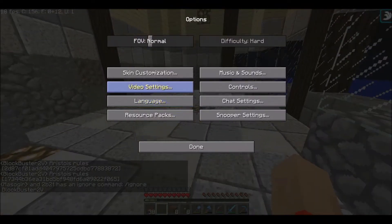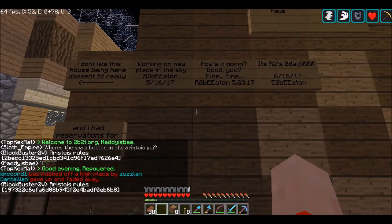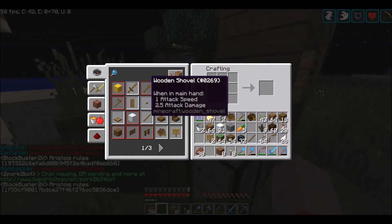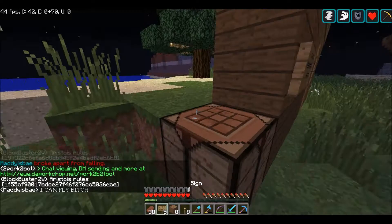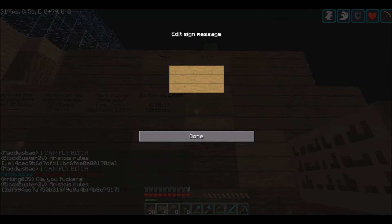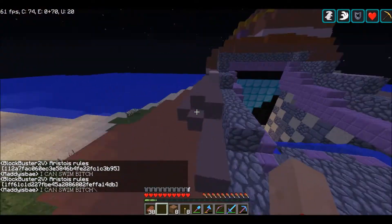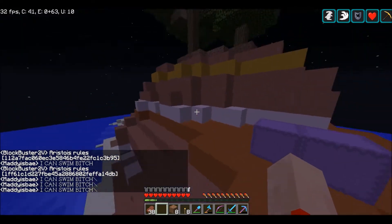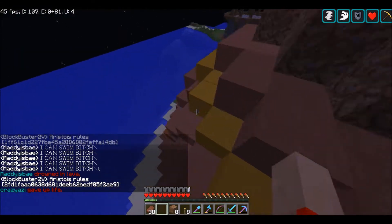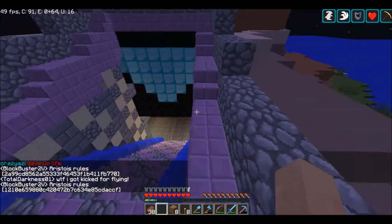Everything is done. I should lower my render distance again. Over here is a sign wall where we can talk to each other even though we have Skype. I should add to this because I haven't been on in a while. Over here is the entrance to the storage room, which Eric and I have turned into a mesa biome looking area. I think it looks pretty cool. We've got coarse dirt on the top and a bunch of terracotta - we built this before it was called terracotta.